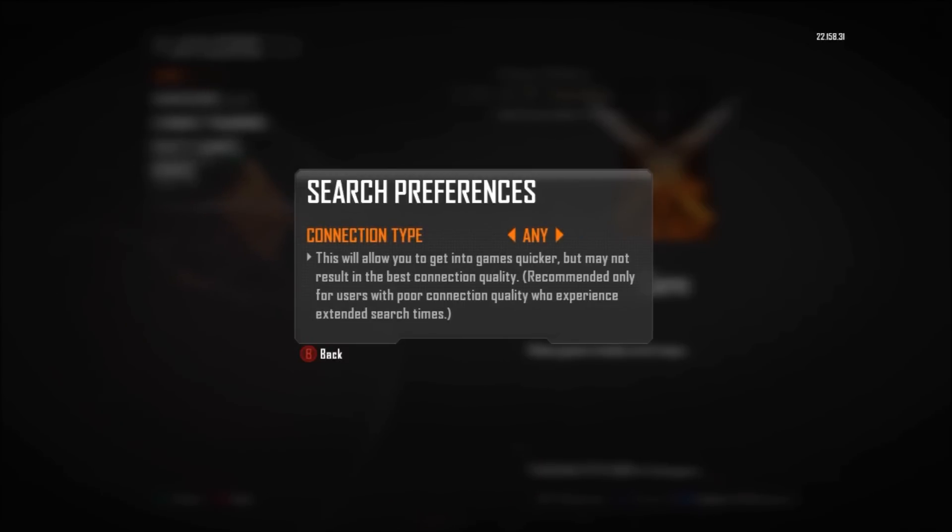The next option they give you is 'Any,' and that is for people who have bad connection and don't want to take a long time to find games. Because if you have bad connection, you have bad connection — there's not really anything you can do for yourself.